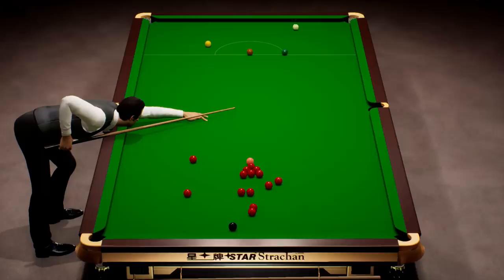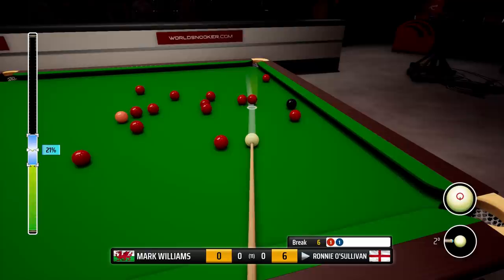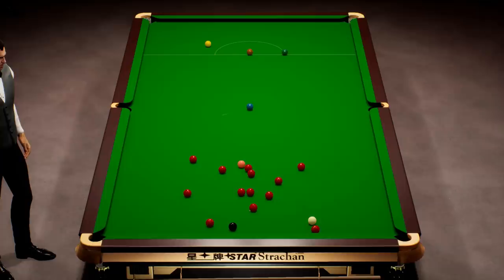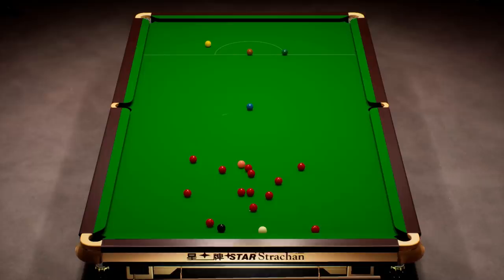We have been in impressive form so far in this tournament, probably the best form that we've shown yet, but now we're playing a real top player in Mark Williams. We played Mark Allen last time and didn't really give him too much of a chance in the match. But that's a very good split and I think that black does go. All of a sudden we'll have a very good chance here. Just want to drop that in - pop the black. It does just about go.